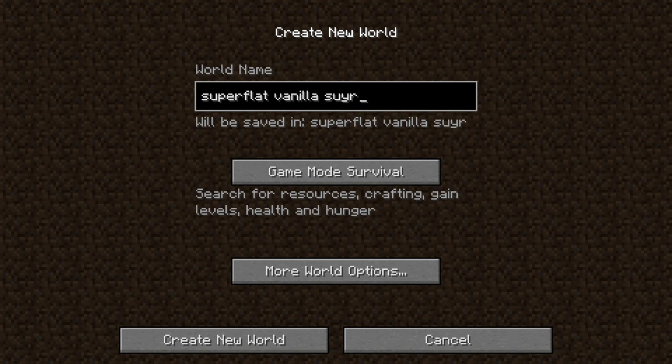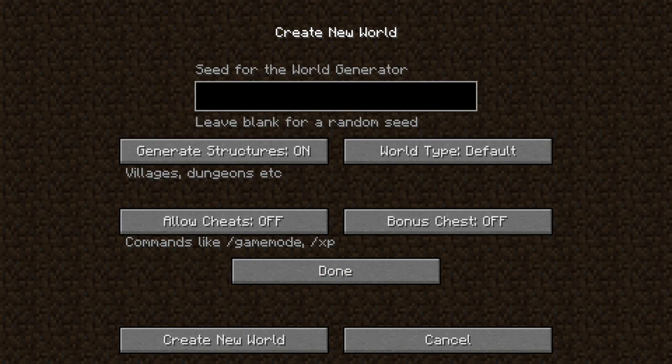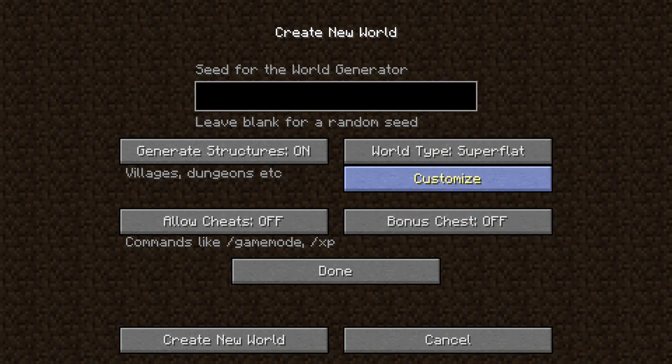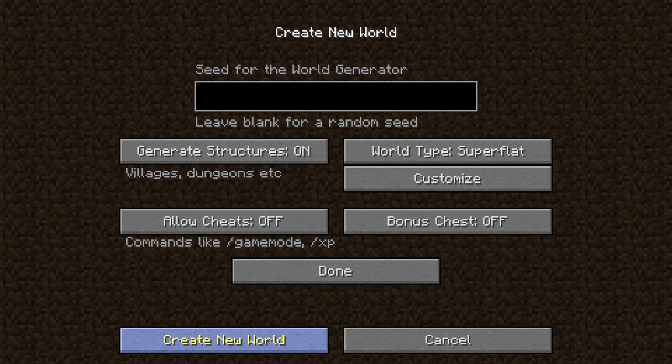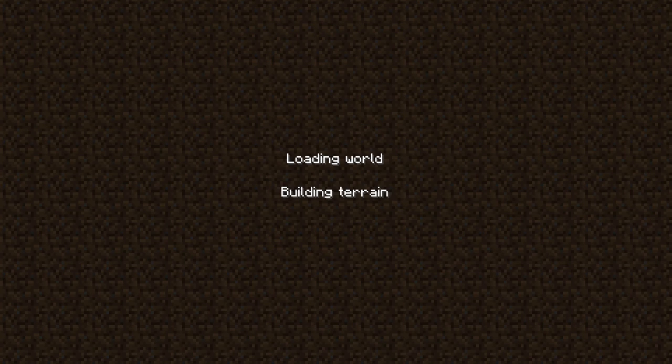Let's just get started — single player, create new world. I'll name this world 'Superflat Vanilla Survival 1.7.10' so I can recognize which version to launch it in. Of course, survival mode, generate structures on — yes, we do need villagers to survive. Allow cheats off, bonus chest off, superflat customized.